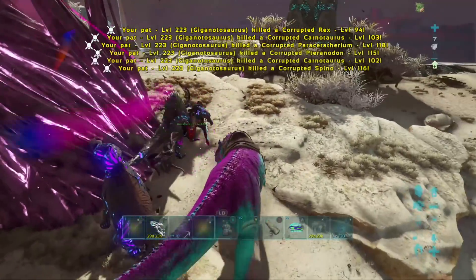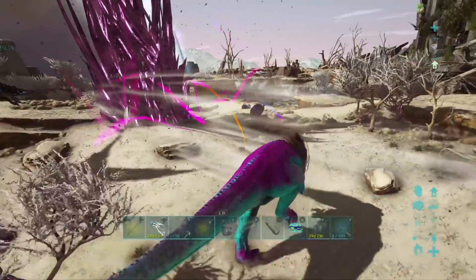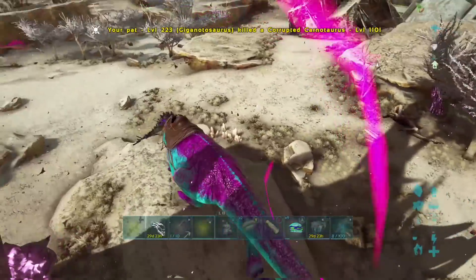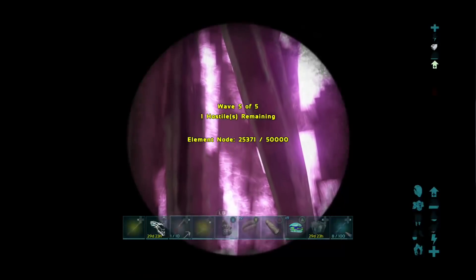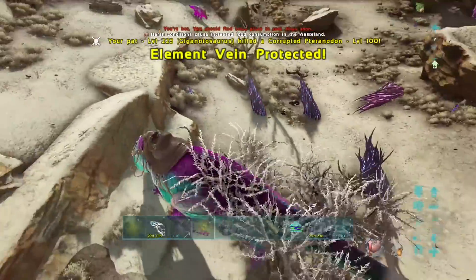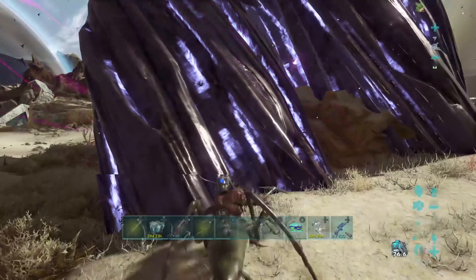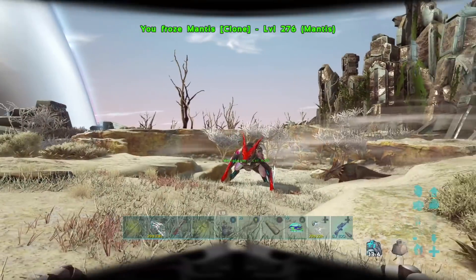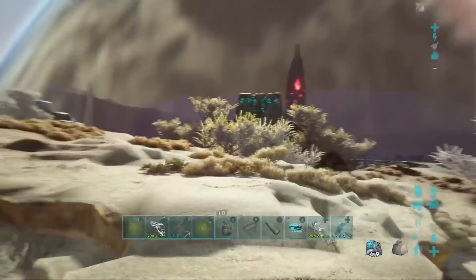I just want to voice over and show you guys this. I thought I would get destroyed soloing this 50k, but I'm on wave 5 here and I have over half health. So it's been pretty easy. This is a good giga — it's not imprinted to me, but it is a raised giga with a good saddle. This is going to be fat on element. One left here and I didn't even lose half health. I didn't think it could be done, but you can solo these pretty easy. There's 588 already, plus another couple hundred — that's 850 element. So you can solo and get 850 element, easy.